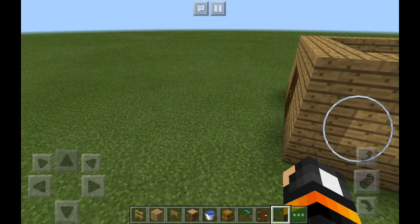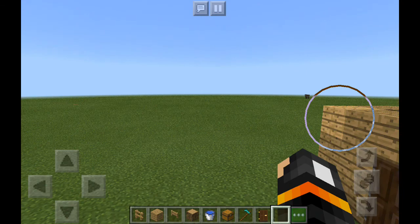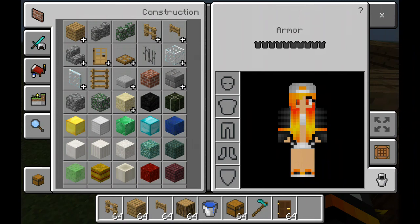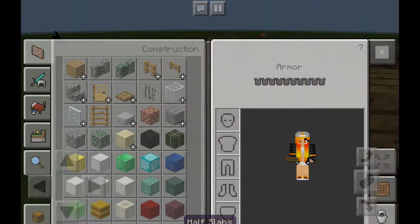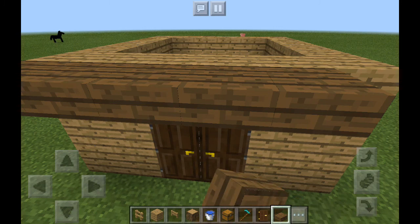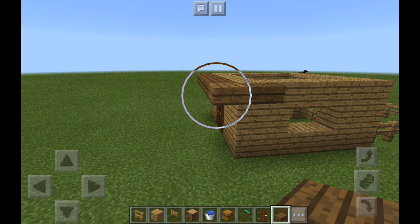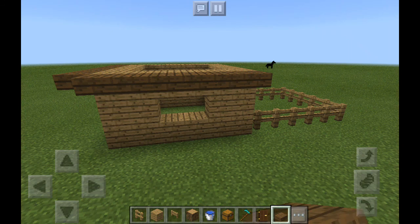I'm so sorry if you can hear background noise — that's just animals. We have very annoying dogs, not Daisy — she's adorable, she's a yipper. I forgot another ingredient: you need a spruce slab for the roof. Also make sure to make it three blocks high if you want this house to work.